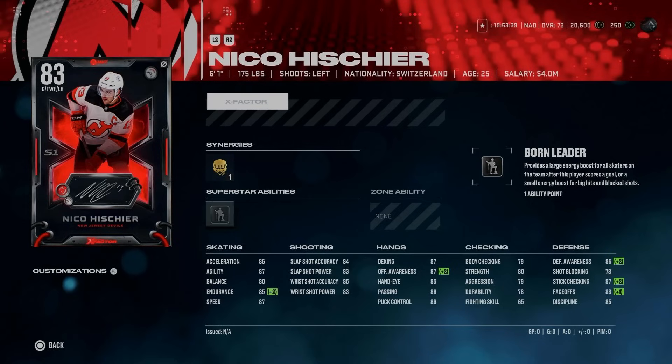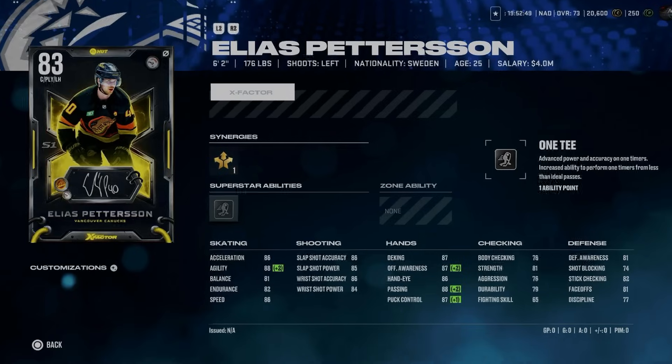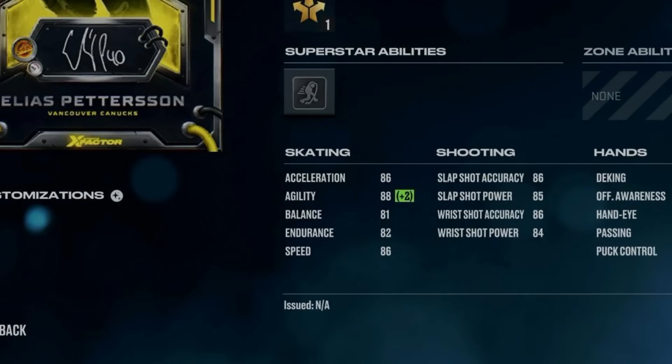Early on at the start of NHL, anyone with 80 and above face-off rating is actually pretty useful, and Niko Heschner is usually a pretty solid card. Next up, we've got the 83 Elias Pettersson at 6'2", 176. The left-handed centerman has Playmaking Forward as well as Silver 1T. He's got 86 speed, 86 acceleration, and 88 agility if you are able to access Playmaking Forward.